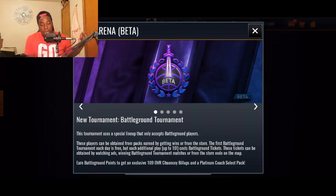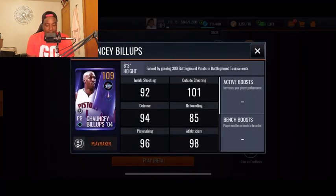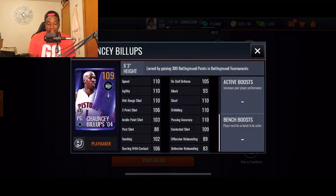You can earn Battleground points to get an exclusive 109 overall Chauncey Billups and a Platinum Coach Select pack — that's pretty lit. This is the Chauncey Billups we're able to obtain and this dude is looking pretty insane. He doesn't have any boosts or abilities, but he's still pretty good.